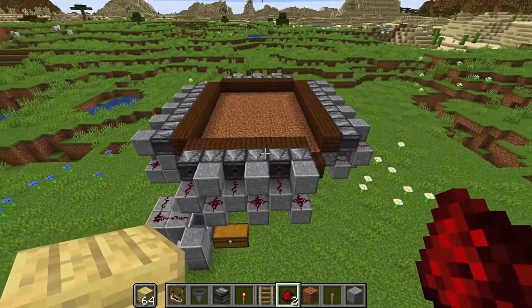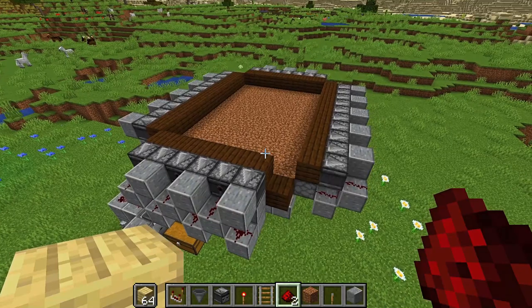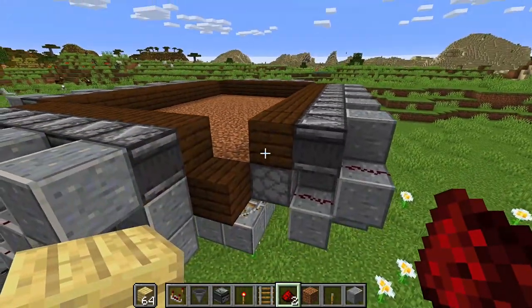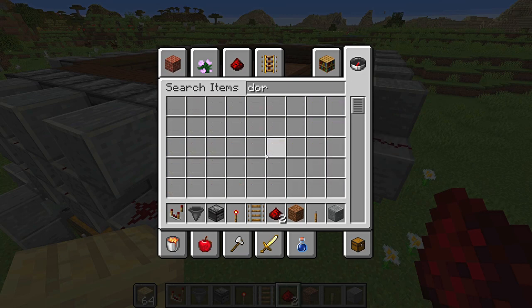Everything is wired up and the redstone should work. Now we need a way to get into this farm before enclosing it — that's what the break in the side is for. Get a door (oak door preferred), some oak trapdoors, a water bucket, and a few signs — about three signs should do it.